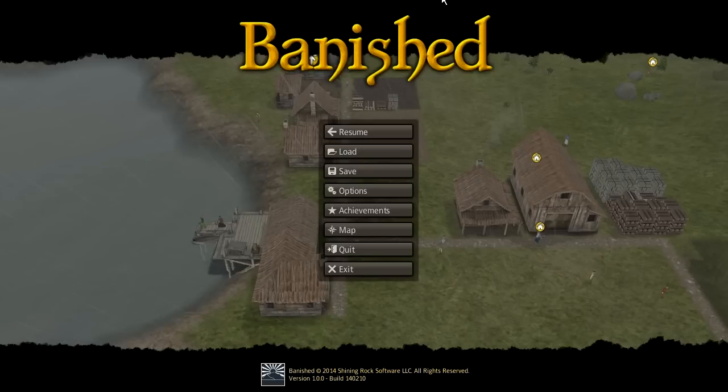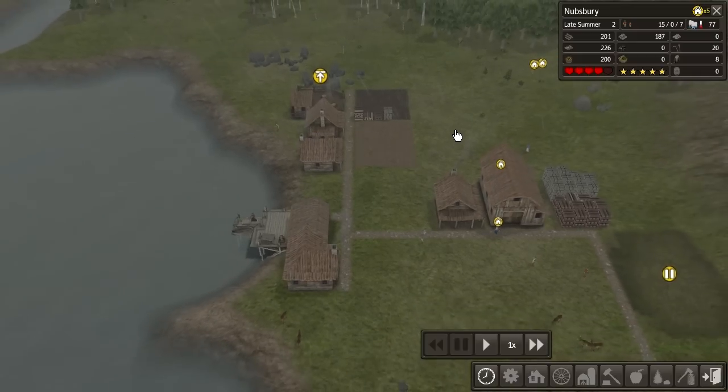Hello and welcome back to another episode of Banished. After episode 1, everyone seemed to want another episode 2 and told me that I've been an absolute failure. I shouldn't have built a town hall yet, and I didn't realize you could just remove iron from the land, but apparently you can. So here we are.